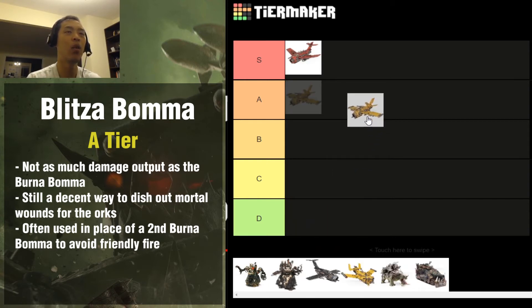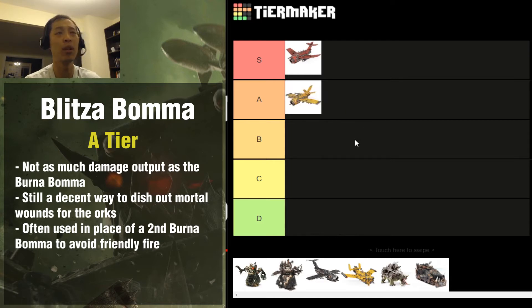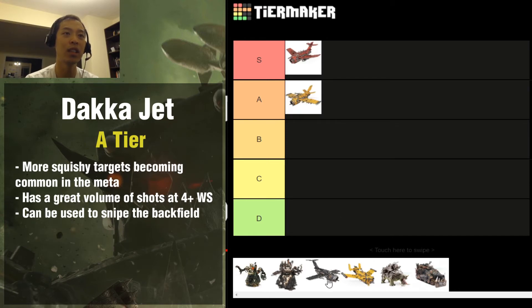The Blitza-Bommer is not quite as common in competitive play but still very common. It loses the flying headbutt stratagem and does not deal as many mortal wounds when it blows up. It is still a great choice in lists where you don't think you'll be up against many people who are castling. It still has decent bomb-dropping utility, definitely lower than the Burna-Bommer. A lot of lists run both because they don't want two Burna-Bommers - you don't want one to blow up all over your own army. I put the Blitza-Bommer at A tier.